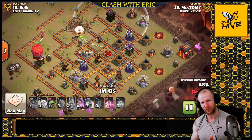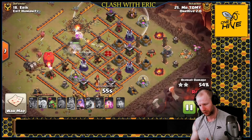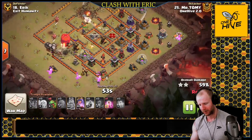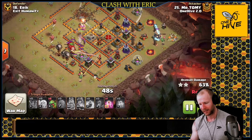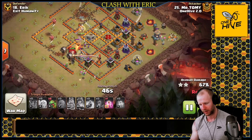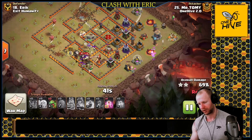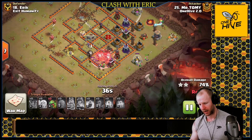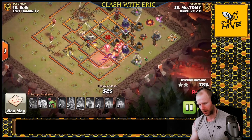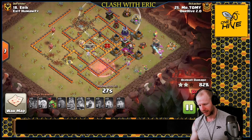He waits for the queen to work her way into the base, then sends in a slammer after the final air defense - and preferably targets a backside inferno if possible. He sprinkles baby dragons around the base and they start picking off everything. He has a couple of balloons going with the slammer, with high-level balloons and a haste to push through to the inferno. He holds the haste for a bit and uses it to get through a wizard tower, so the queen can take down the X-bow while avoiding splash damage.